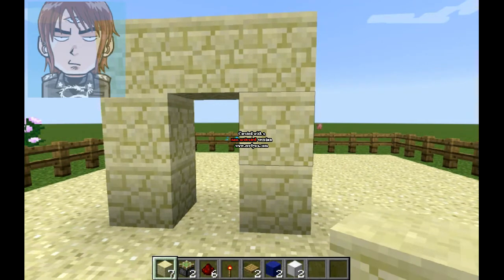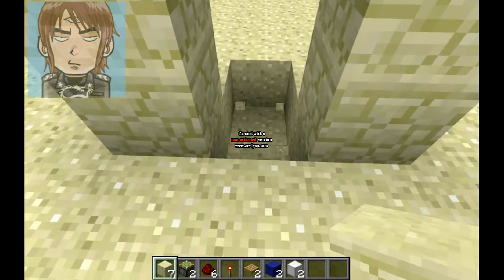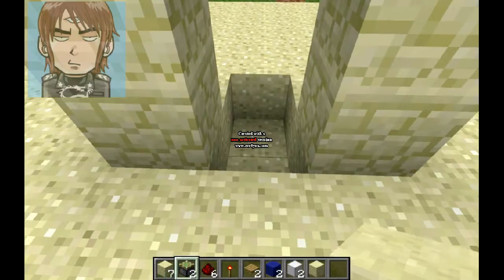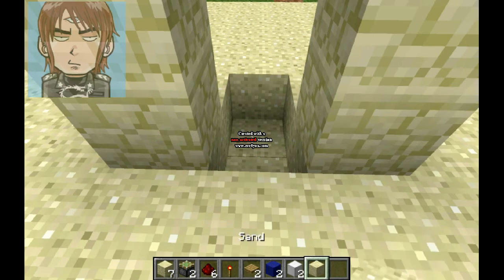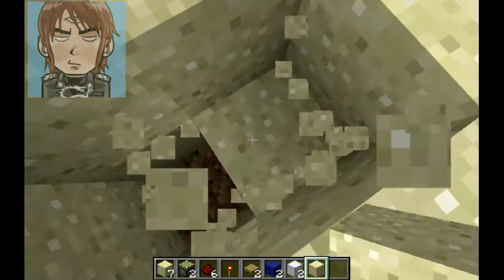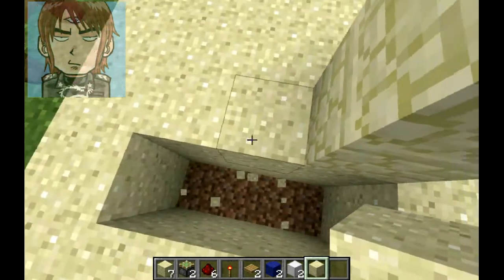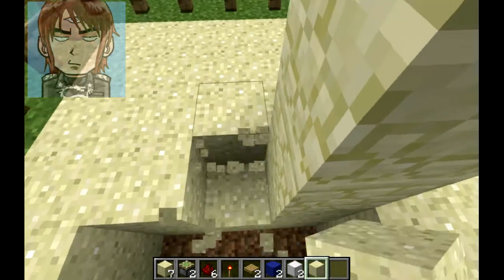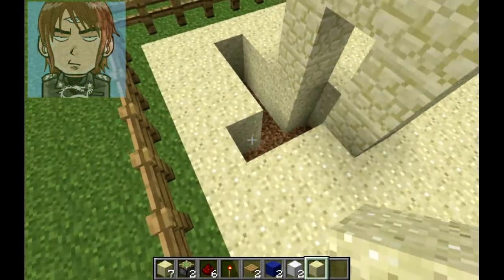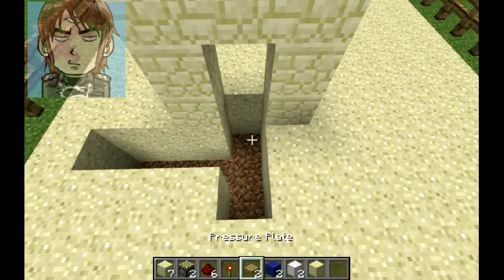2 down technically. So then we go — I need to get something out, so I'll fill that up. I need to dig 2 down here — you can see the dirt — 2 down there, another 2, 2, 3 — so along like that. And then we need to get our redstone, yes our redstone now.